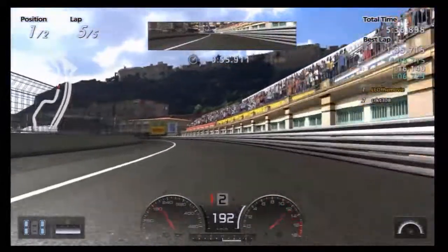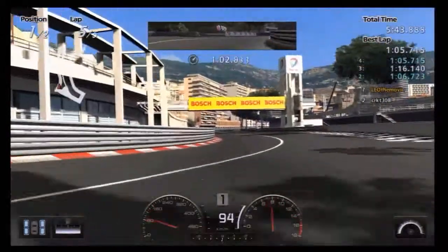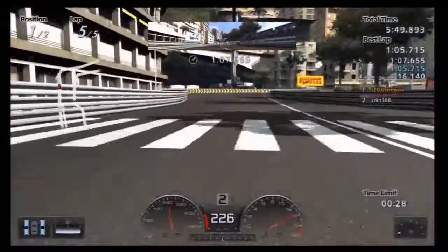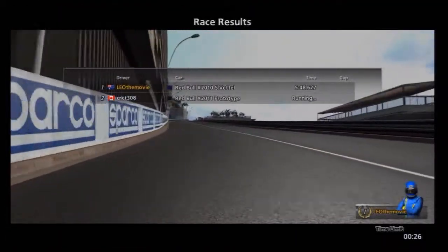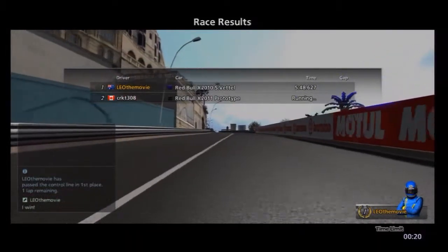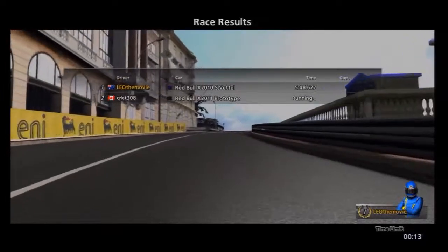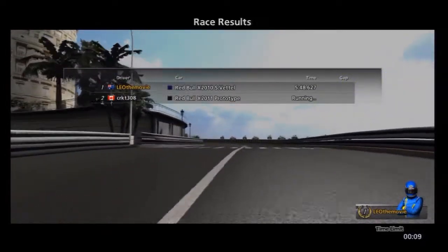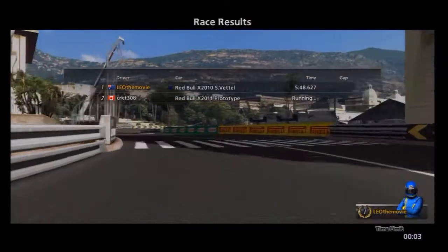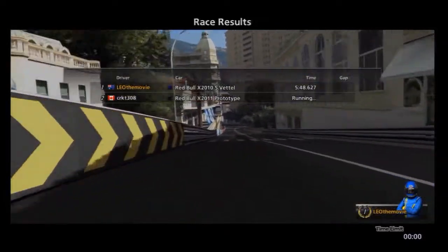I remember there was a track in the third one called El Capitan, which was supposed to sort of capture Pike's Peak a bit. It could have been the name of a specific stretch from Pike's Peak, because Pike's Peak in real life is frickin' huge — it's literally wrapping around Pike's Peak mountain. That's one I wish they had — any level like that where it's not a course you're lapping, just an uphill then a downhill. I think they should have had that as part of this game.